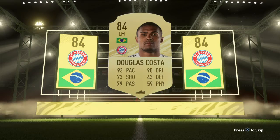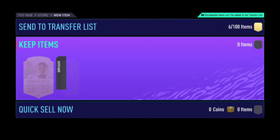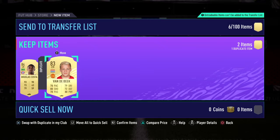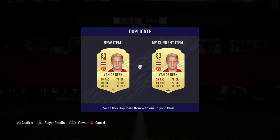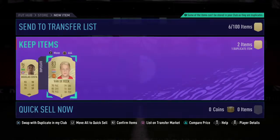My mind just went blank there — I had no idea who he was for a second. But 93 pace and 90 dribbling — yes please, get in my team. Douglas Costa! Oh yes, Van Der Beek! Look at this pack — 84 and 83, and Van Der Beek is tradable. I don't know how much he'll go for, there's probably not a lot — maybe 2k. Might just send him to the transfer list. But we've got that Douglas Costa who looks lovely.